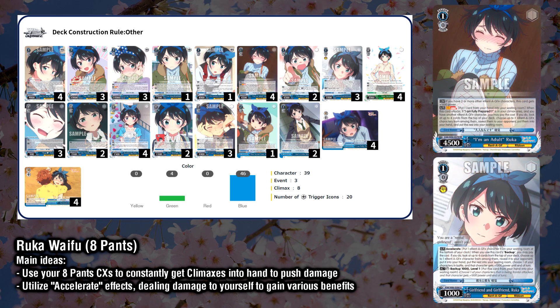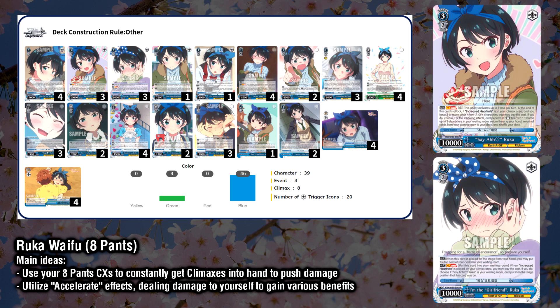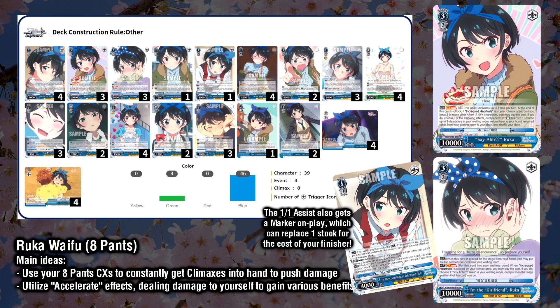At level 1, our Climax Combo should find us level 1 counters that we can use to win board and get additional cards, setting up for our plays at level 2. At level 3, we have 6 functional copies of the 3-2 Climax Combo, which only needs 7 stock to full combo. So play aggressively and don't be afraid to use resources earlier to gain a greater advantage.